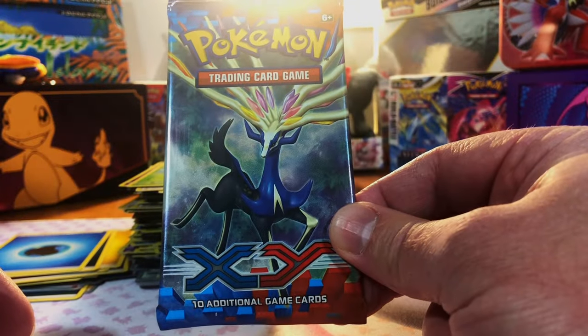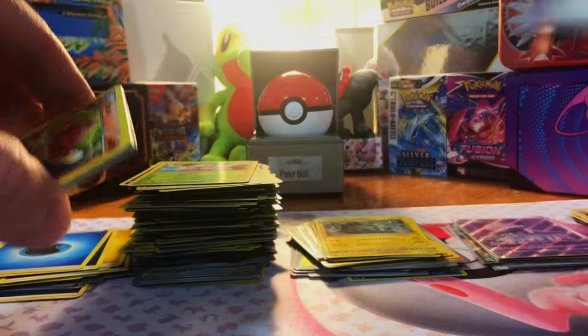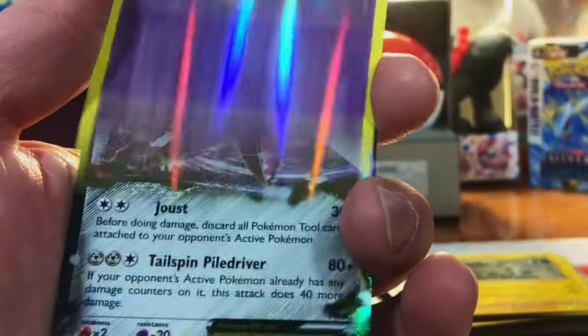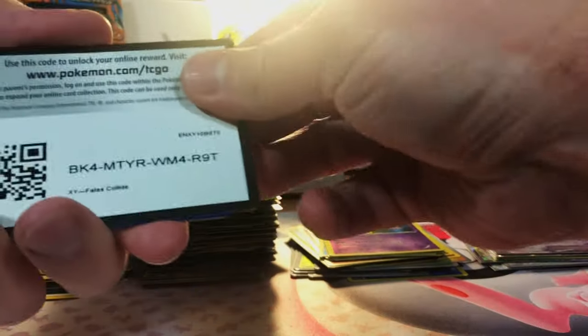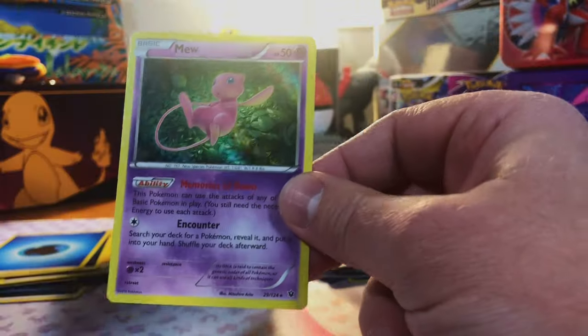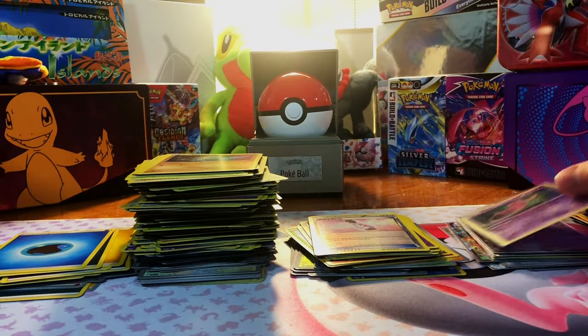The X and Y base set that was kind of packed in a misleading way, in my opinion — this better be filled with gold. Gourgeist... oh, it's got something — Skarmory EX! We will take that. At this point we will take anything. Fates Collide — nice, Mew Holo! X and Y — there's still some good holos. I like that. We'll put that in the hit pile.